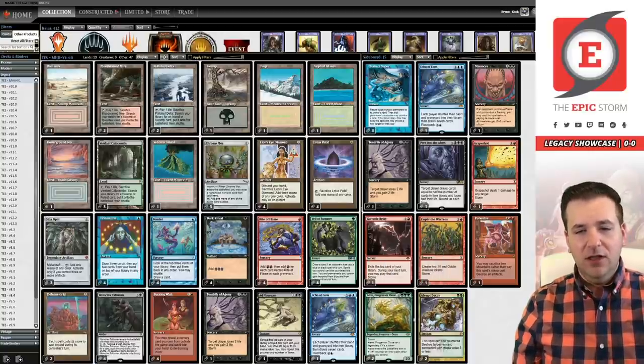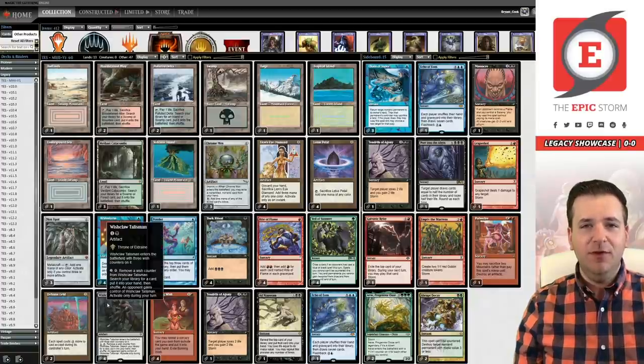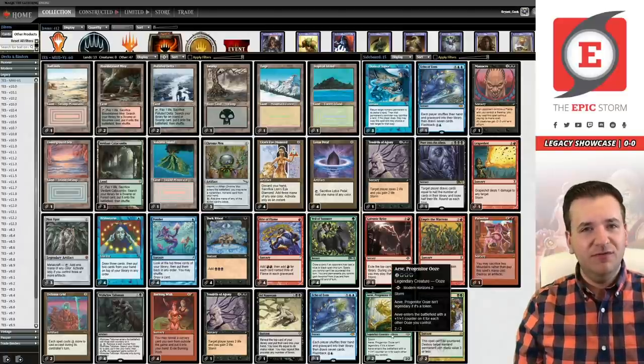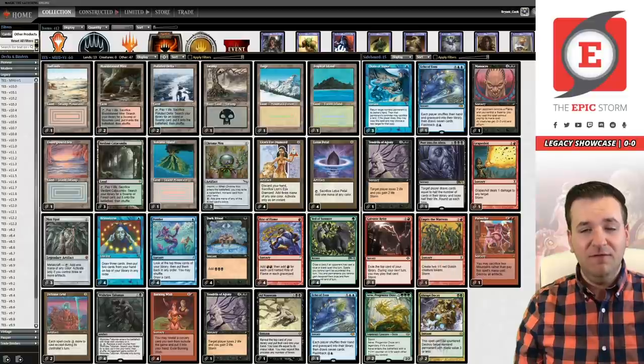At the moment we're boarding out a Tendrils and an Ad Nauseam versus Delver for two copies of Aeve, and we've been winning. You can't Flusterstorm Aeve, which is really nice. People are getting got by Wish Claw Talisman — if this resolves against the blue deck it's scary because Aeve is really difficult to answer. Engineered Explosives for zero does not do it because all the tokens have a CMC of five.